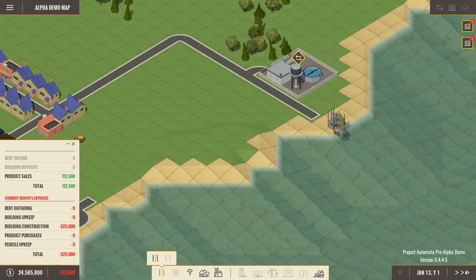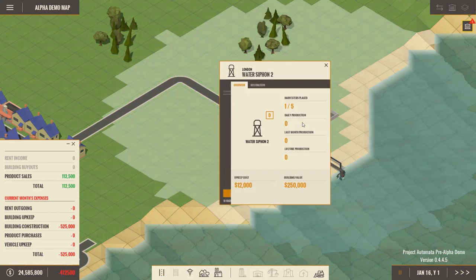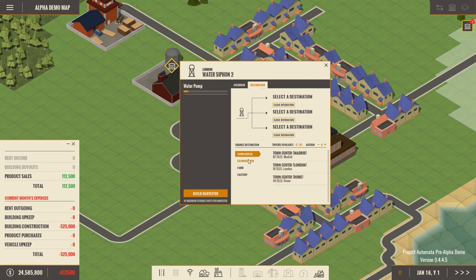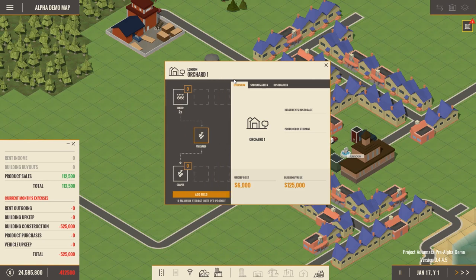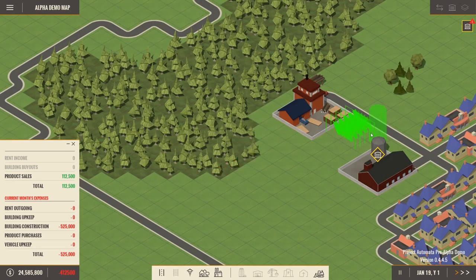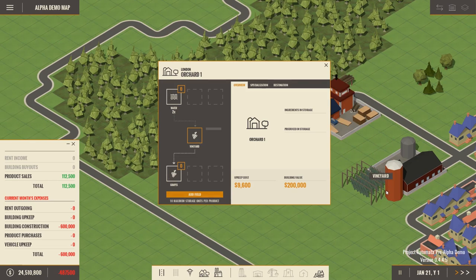Everything finished building and there's our truck. We're gonna have our siphon begin to give water to a destination — I'll choose the orchard farm. Water is being delivered to the orchard; it doesn't need to go anywhere else right now. With the orchard getting water, we learned that water is required to produce the grapes and we need to add the vineyard field, which I forgot to do earlier. If I'm right we should be growing grapes now in the orchard with the water coming in.